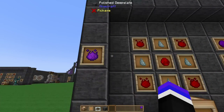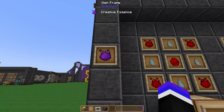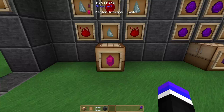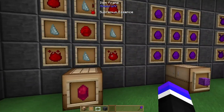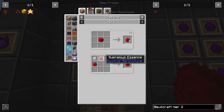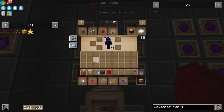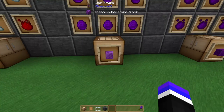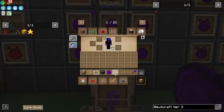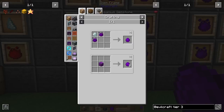The Creative Essence requires you to have been farming and crafting mystical agriculture essences since the beginning. You will need the Master Infusion Crystal, which is crafted with 4 Supremium Essence, 4 Prosperity Shards, and a Supremium Gemstone. The Supremium Gemstone is 2 more Supremium Essence and a Prosperity Gemstone. The main part of the Creative Essence is the Insanium Gemblock, which is 9 Insanium Gemstones, and each gemstone is 2 Insanium Essence.